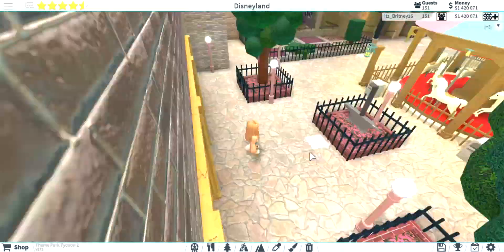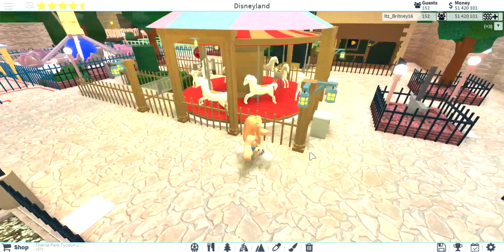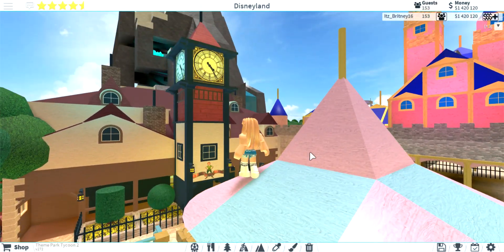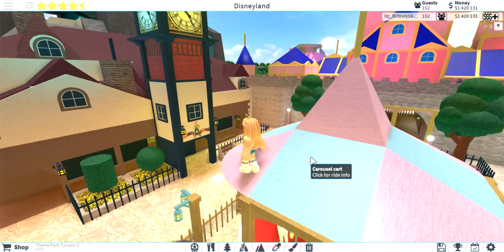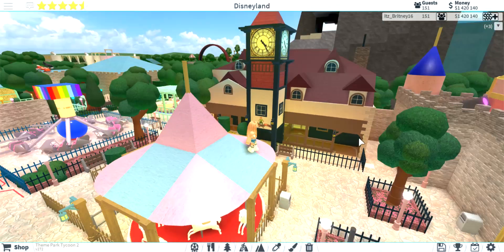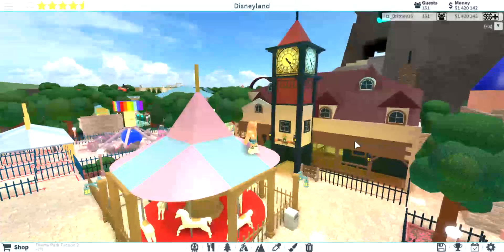Starting off, we have a new carousel that I just redid — smaller so it fits better, and there's more walk space now. Then I completely redid the exterior of Peter Pan. I looked at Google images and figured I could do better. This is the new Peter Pan exterior. My friend Beelzu helped me work on it a little bit, and it's way better — a lot of people I've shown said it looks way better.